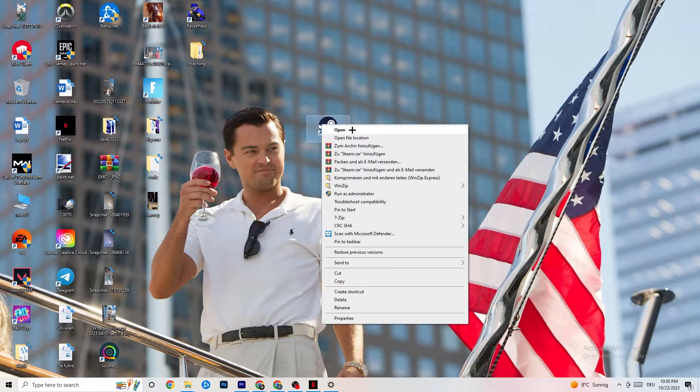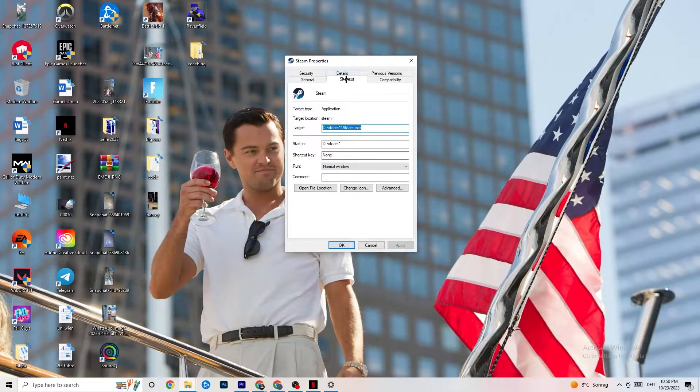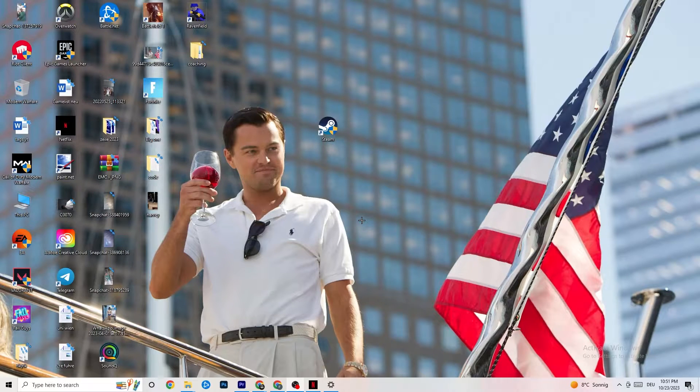If that doesn't fix it, close the game and the launcher, then right-click your launcher shortcut again and go to Properties. Click the Compatibility tab on the right side. Copy these settings: enable 'Run this program in compatibility mode for' and select the latest available version — for me that's Windows 8. Disable reduced color mode, disable 640x480 screen resolution, disable full screen optimizations, and enable 'Run this program as an administrator.' Click Apply and OK, then restart your PC. After restarting, the administrator symbol will appear on your launcher and it will always launch in administrator mode.